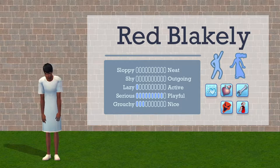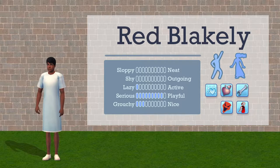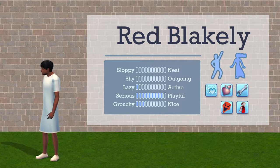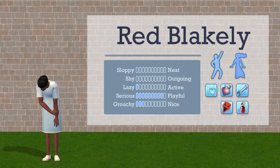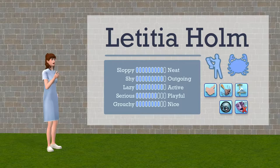Red Blakely — yikes. He's a pleasure sim and a Virgo, but he really doesn't live up to the Virgo stereotype as he has zero neat points. What he lacks in neatness and outgoingness he makes up for in playfulness. He loves the cold, is a hopeless romantic, a tinkerer, also evil, and dramatic. Last but not least, we have Letitia Holm, a knowledge sim and a Cancer.